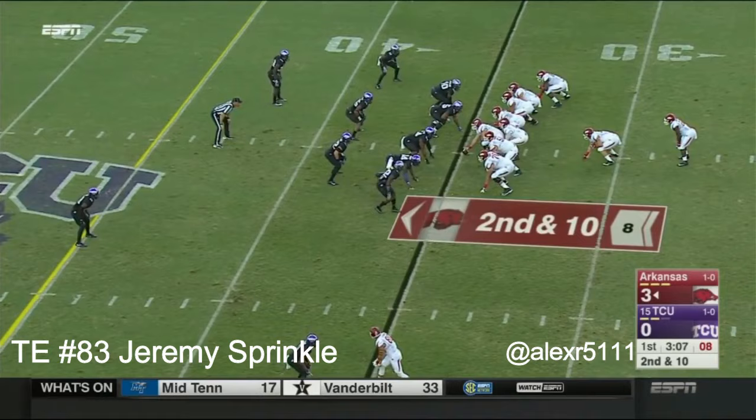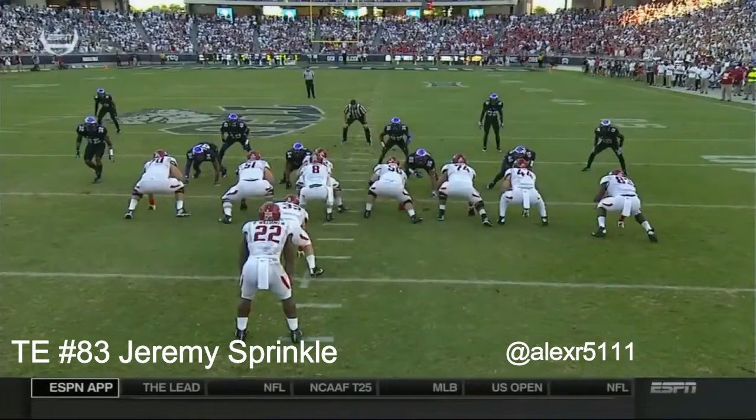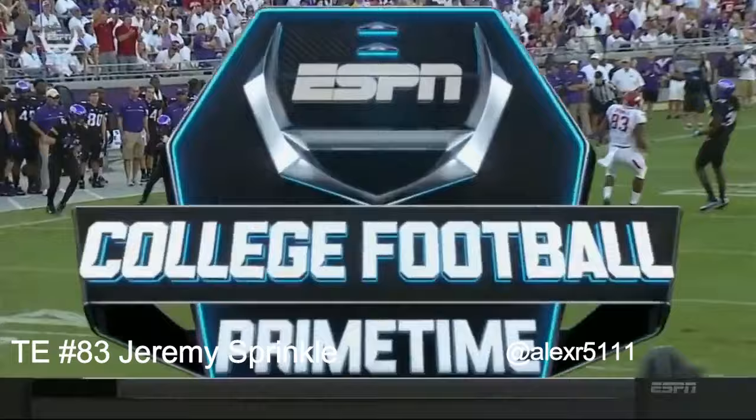Very versatile guys on that defense. Play action as Allen gets it to Johnson the fullback out to midfield — who is a fullback and also a freshman, number 32. He's been blocking the whole game and now he slips out, which kind of fools the linebacker Summers, number 42 on that play.